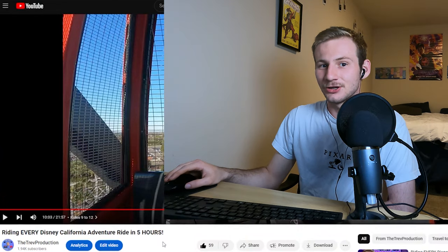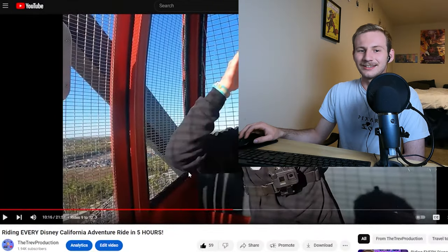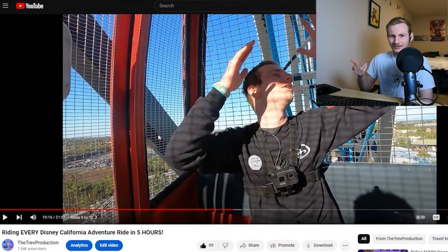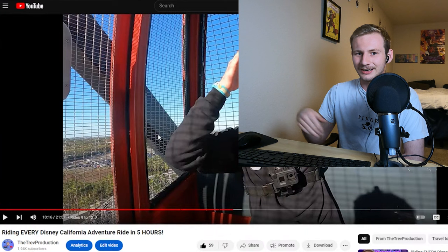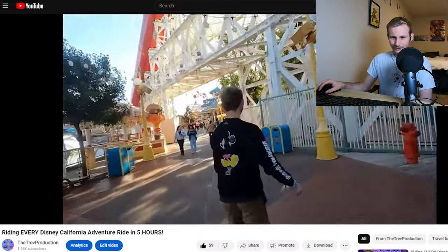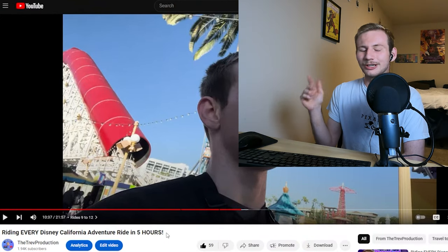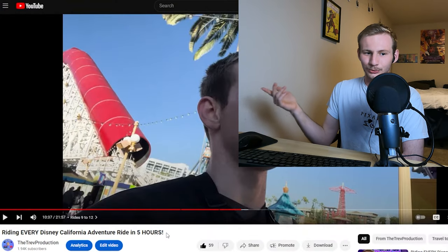The temporary stop on the Ferris wheel was literally the only drama in the entire video. It was the only moment during the California Adventure speedrun where I was like, oh crap, this is not good — unlike the Disneyland speedrun which had a lot more stressful moments. But it resolved in about 30 seconds. We're now going on Incredicoaster. We could have used a lightning lane but didn't because of the stacking strategy I explained earlier. This is the one area where I think we could have saved time — I'll explain why when we get to Soarin'.